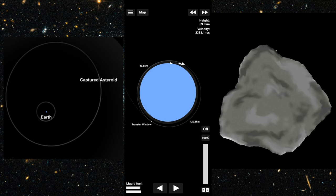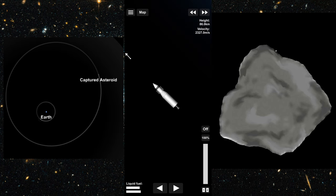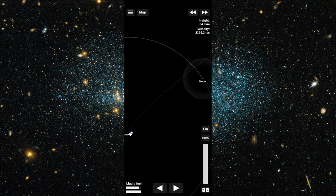In Spaceflight Simulator, we have a second, smaller natural satellite orbiting the Earth — in addition to the moon — called the Captured Asteroid. I wanted to try and impact this body, then return to Earth with a sample, which would combine the impact of the DART mission with the sample return aspect of the Hayabusa 1 and 2 missions and the OSIRIS-REx mission.